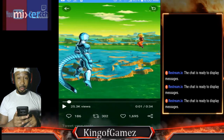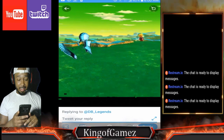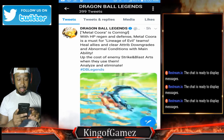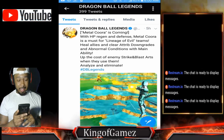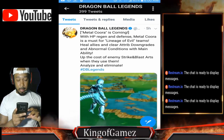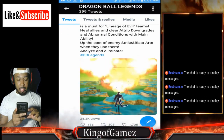Alright, let's read his stats and everything. With HP regen and defense, Metal Cooler is a must for the Lineage of Evil team. He heals allies and clears attribute downgrades — oh my God, he's a healer, he's gonna be nasty. They needed a healer. His main ability reduces the cost of enemy strike and blast cards. Yeah, he's definitely gonna be OP.